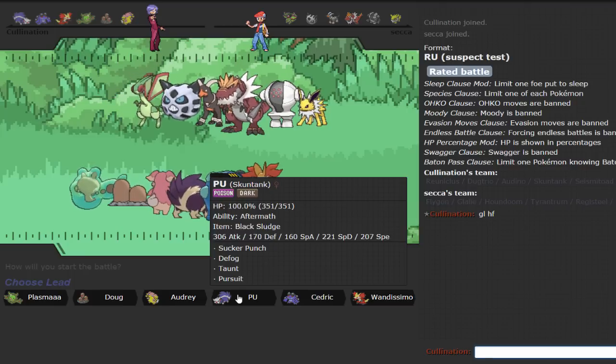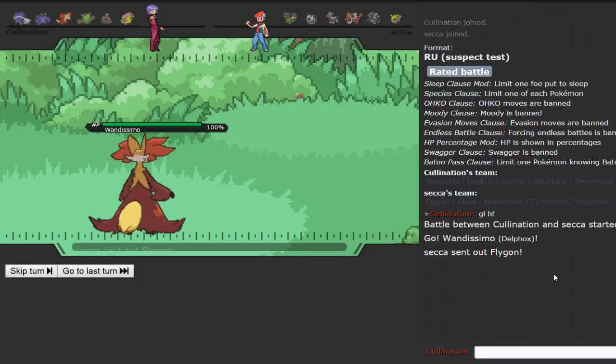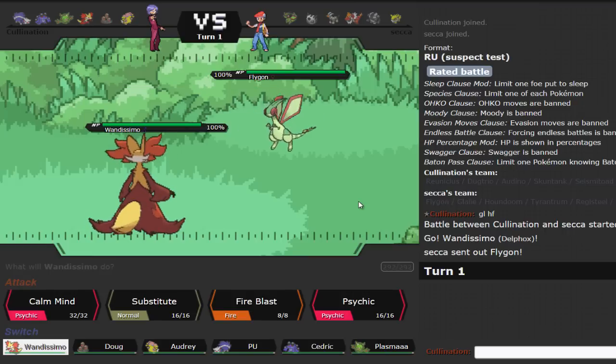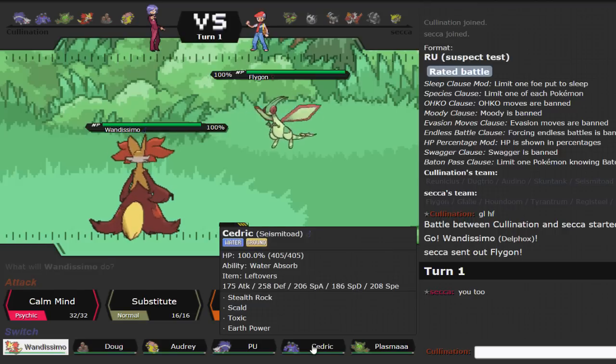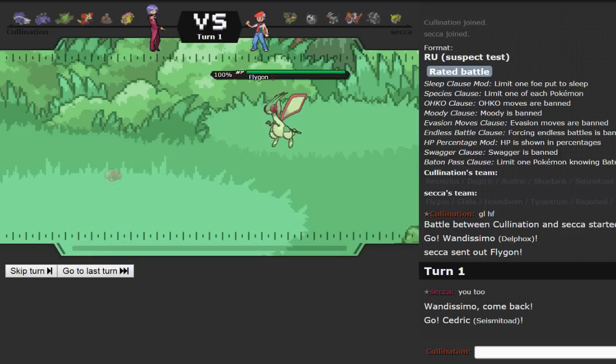This is a pretty threatening team. That Houndoom is a problem — Houndoom in general is an issue for my team. I'm going to lead Delphox thinking he might lead Registeel because a lot of people do. But he leads Flygon, which is really bad for me. I have no switch-ins to this — one of the weaknesses to this team is that I do not have any Ground immunities, which I usually try to have at least one of.